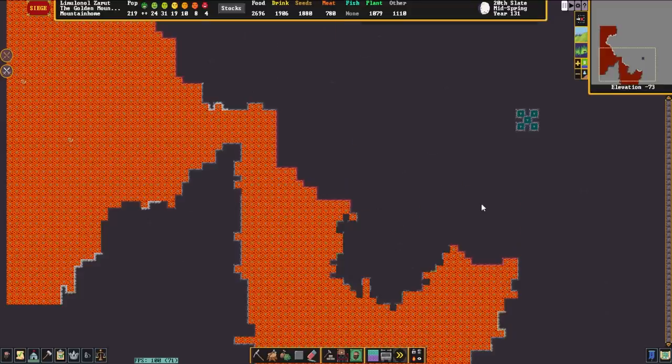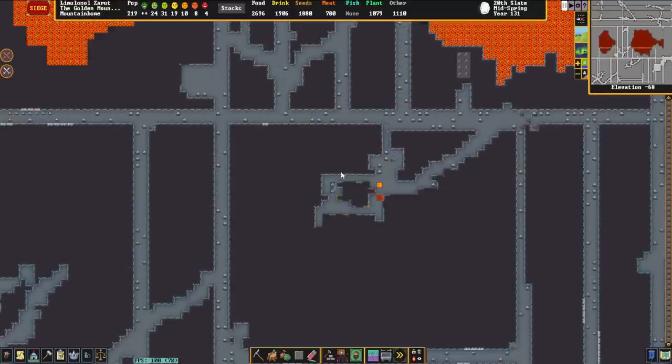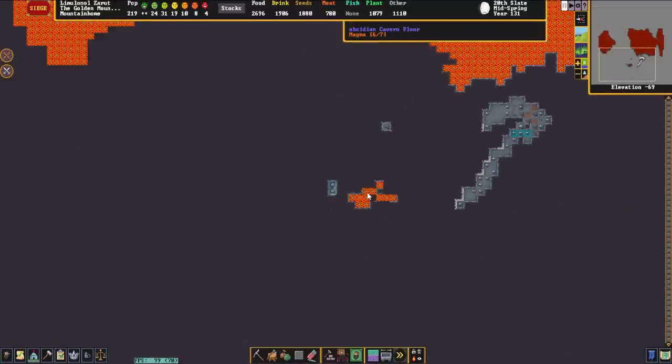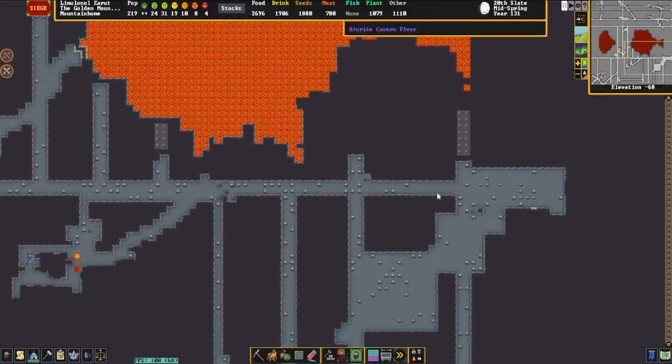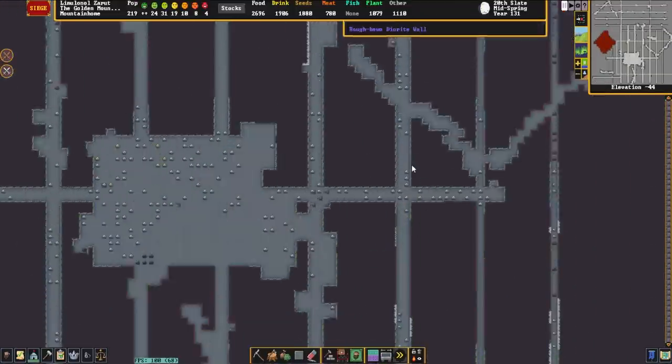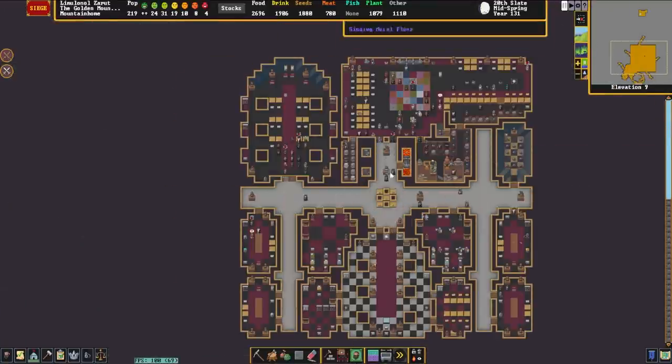There is some water at the bottom of these stairs — I guess an oopsie happened at some point. They are beginning to dig into a spire of candy right there. But if we go back up to the fortress itself, the rest of the fortress is actually in that pyramid on the surface.